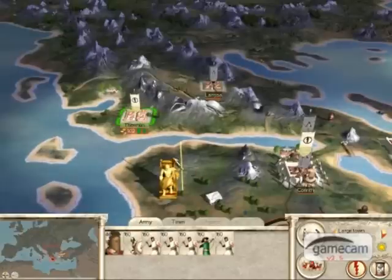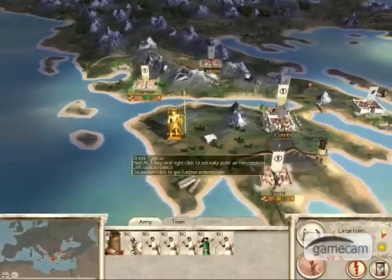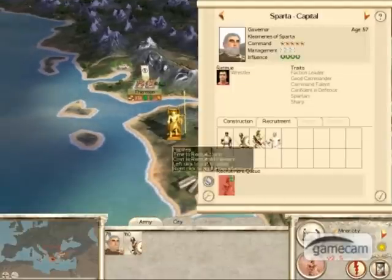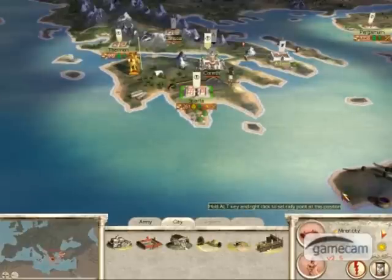Now that you've built a barracks in Thurmon, you should be able to start building some foot infantry to attack Larissa — the Macedonian city to your north. And in Sparta, upgrade your barracks so you can start constructing heavy infantry.